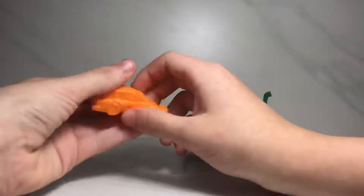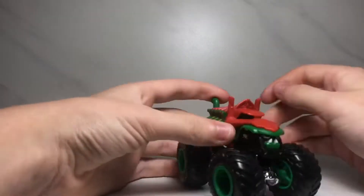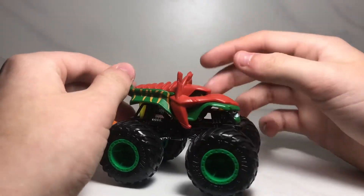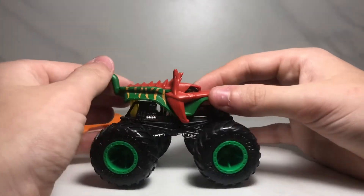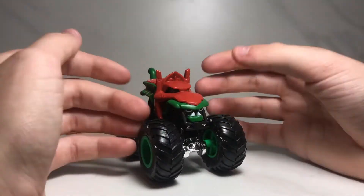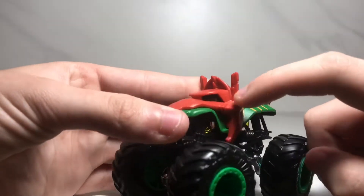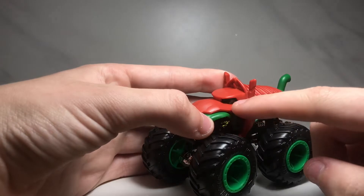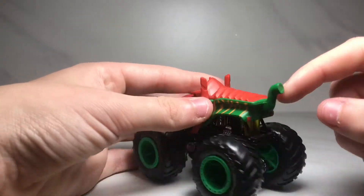Here's the crush car you get with it — a regular orange crush car. Now let's take a look at Battle Cat. This truck is really neat. I don't know much about Masters of the Universe, but obviously it's like a cat in battle armor. You have some eyes and teeth down here, and some eyes and stuff in there as well. It's got like tiger stripes going across right there.